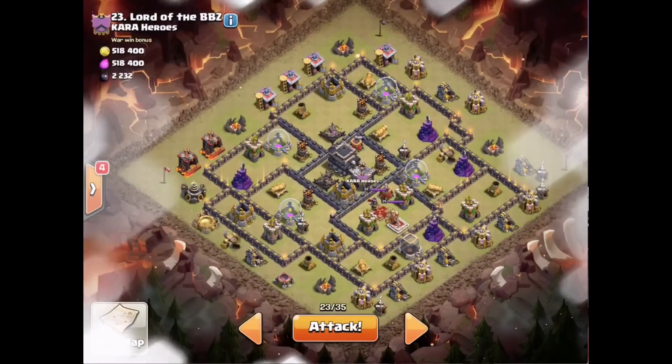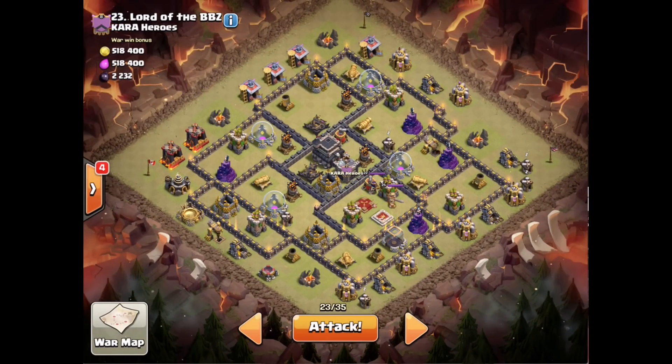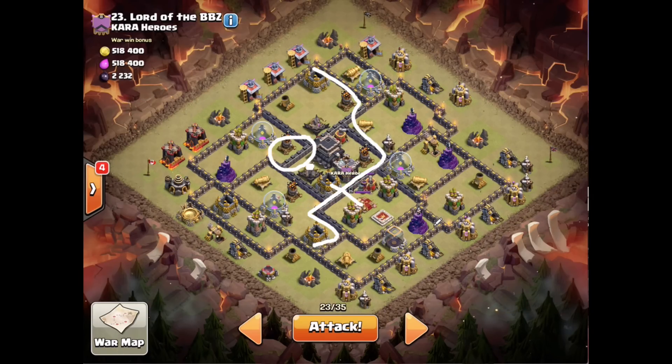Getting a fresh hit on number 23, Lord of the BBZ. Looking at the base, I think it's a good one for an earthquake spell. If I drop my earthquake spells right here, I'm going to open up this entire section of the base. The queen, I think, will jump this wall here — it's at a close point, but with this expo right here, once a troop gets on there she's going to come out, target it, and jump the wall. That's my opinion — we'll see how it goes.